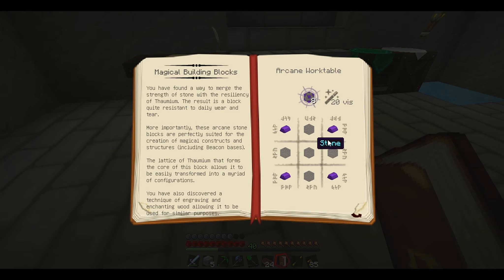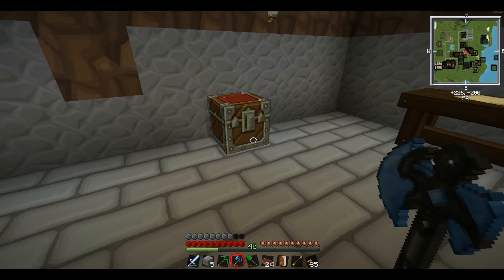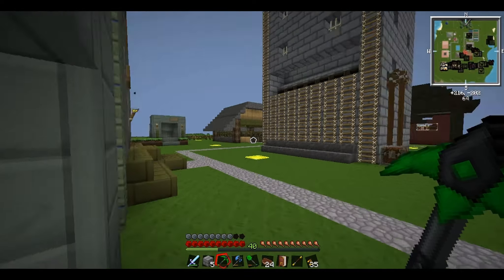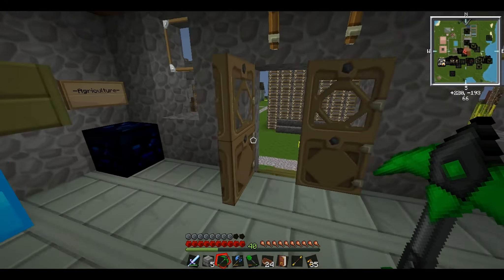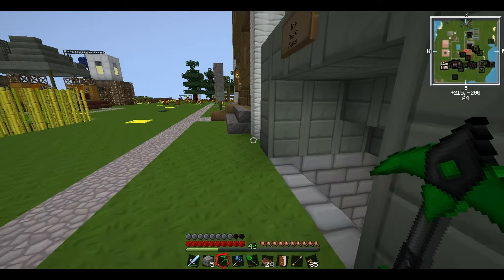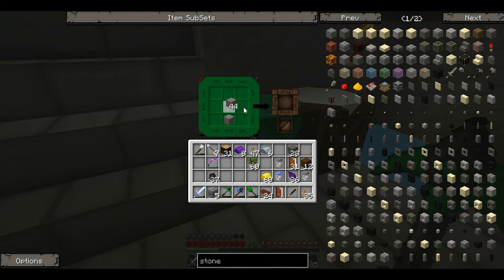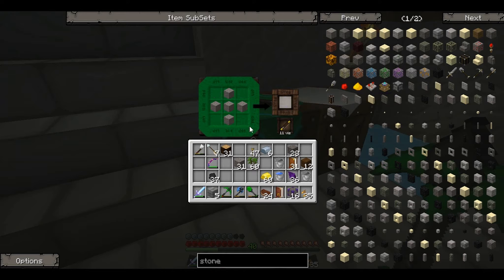Now how do we make these arcane stone bricks we just researched? You need four thornium ingots and some stone, and that makes eight stone blocks - so we can potentially make 16. You make them at an arcane work table. Let's get some stone - we've got 46, that's lovely. We put the stone in a triangle diamond shape and thornium ingots around the edges, put our wand in, and there are our arcane stone blocks - 16 blocks, nice!